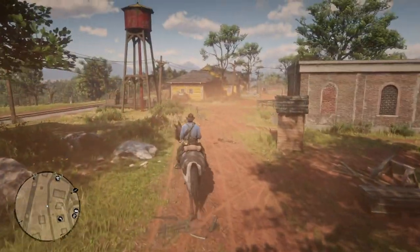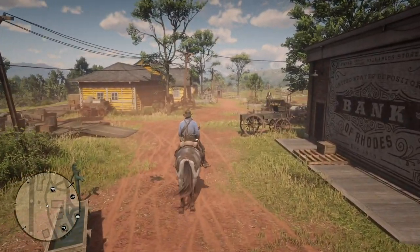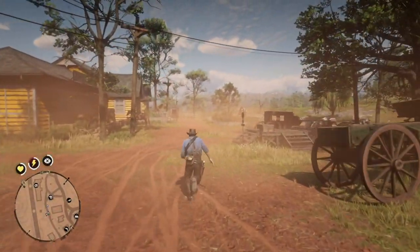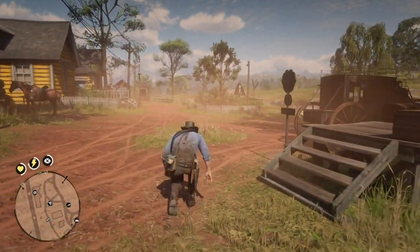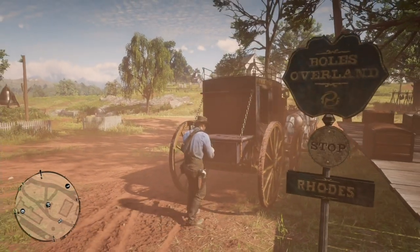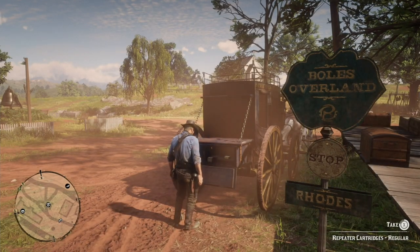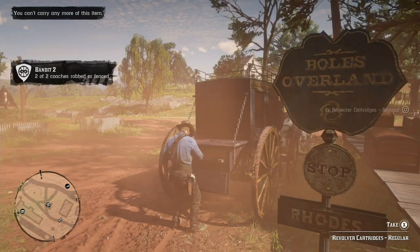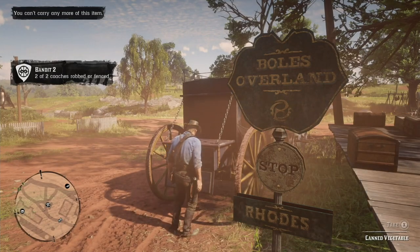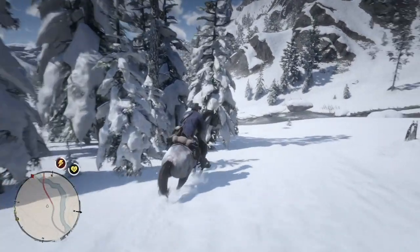You go back to this area and you repeat what I had just done before. Sneak up to the stagecoach, open the lockbox, and take the contents. And that is that.